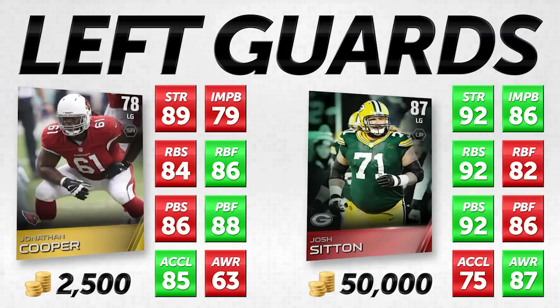Right off the bat, Josh Sitton is a little bit better in strength with 92 versus Jonathan Cooper's 89. He also has a big advantage in impact blocking at plus seven. But then you take a look at his run block and pass block footwork, and they're actually behind Jonathan Cooper — four behind in run block footwork, two behind in pass block footwork, and ten behind in acceleration. Jonathan Cooper with 85 acceleration is one of the fastest accelerating left guards you're going to find in the game.